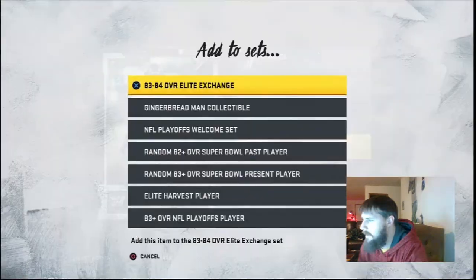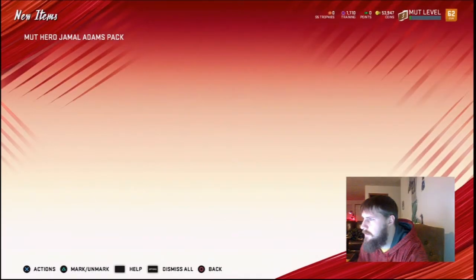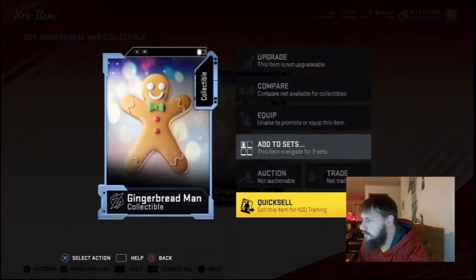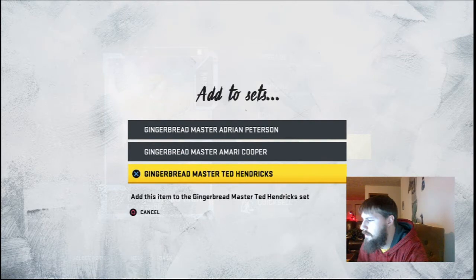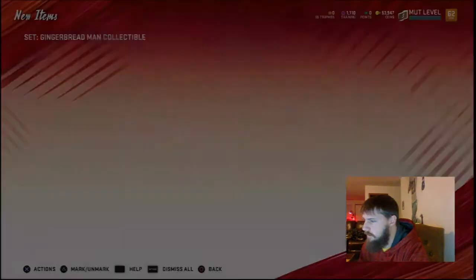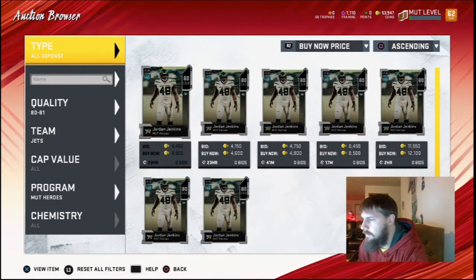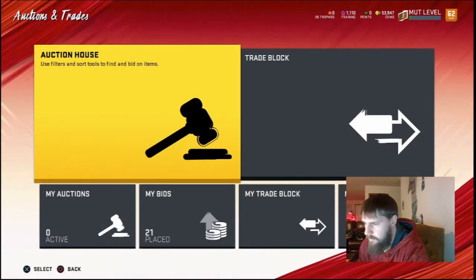I can't get it out because it won't let me access them. I think that gives us a Gingerbread Man — one Gingerbread Man for free that we've gotten. So I'm going to add it to the Ted Hendricks set, and then we'll slowly build up until we can make a Team of the Year with those players.